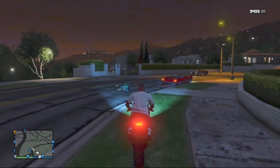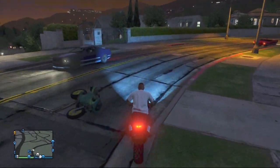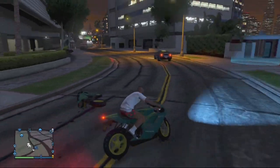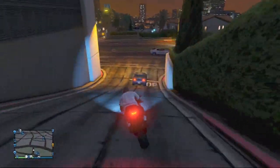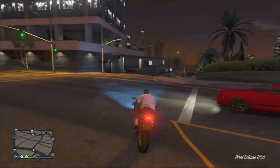Simply get back on top of the motorcycle you originally fell off of, and as you can see down the street another version of the vehicle has spawned — the vehicle is duplicated. Now you're going to want to take the vehicle you originally drove outside of your garage over to Los Santos Customs in order to sell it.